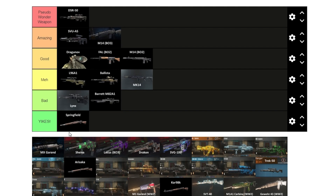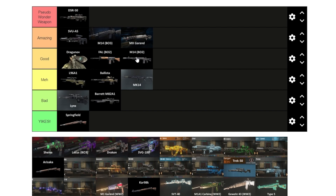The MX Garand deals a lot of headshot damage, is really strong, and I use it on ZNS all the time. It's also amazing — slightly behind the M14 since it only one-shots to round 27 — but it's still fun and has a large clip, around 40 when pack-a-punched.